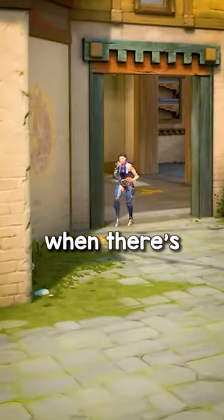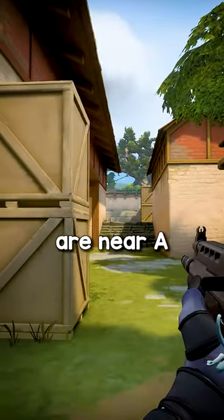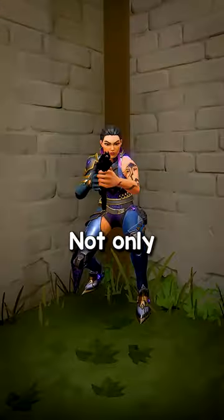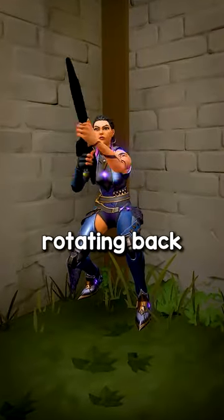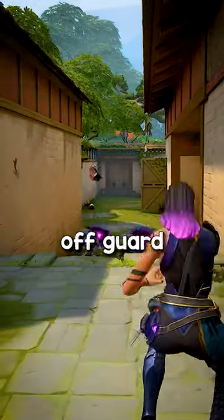On most maps, you want to take space when there's no noise around you, rather than rotating through spawn. If you know enemies are near A, you should push up C — and vice versa, if your teammates hear players towards C, you should push up A. Not only does this allow you to hear the enemies rotating back much earlier, you're also in an unexpected position, making it easier to catch your opponents off guard.